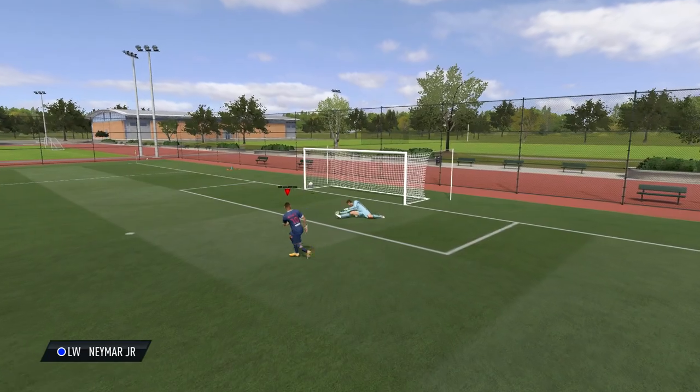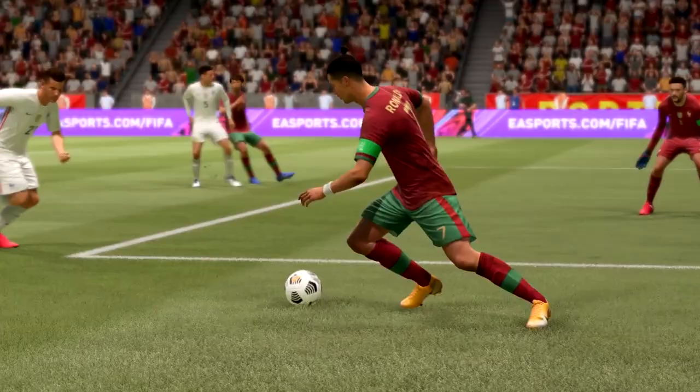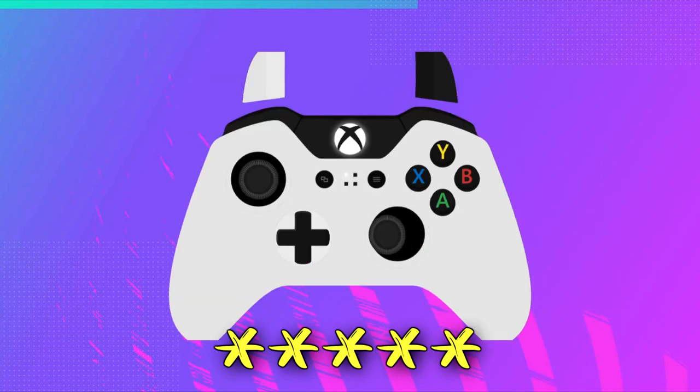The final skill move is the Ball Roll Fake Turn. This isn't a very effective skill move if I'm being honest and it's probably best used as a more showboaty skill move. You'll need a 5 star skiller to perform this move and you have to hold the L2 button on PlayStation or LT button on Xbox and move the right stick forward and then left or right depending on which way you want to go.